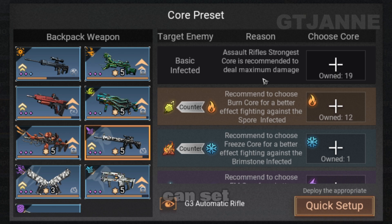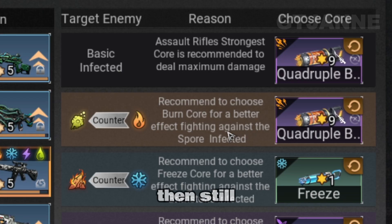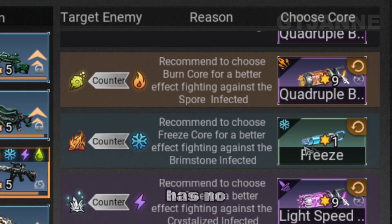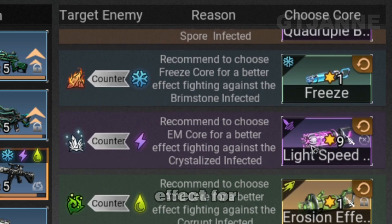In this menu, you can set your core. For example, Basic Infected for Normal Mutant — Strongest Core is recommended to deal more damage. I use Quadrophil since this is the best core I have. Still Quadrophil for Spore, Basic Freeze for Brimstone since it has no Advance or Premium Core, Lightspeed Pursuit for Crystallized, and Erosion Effect for Corrupt.